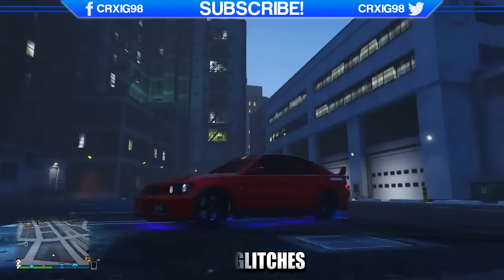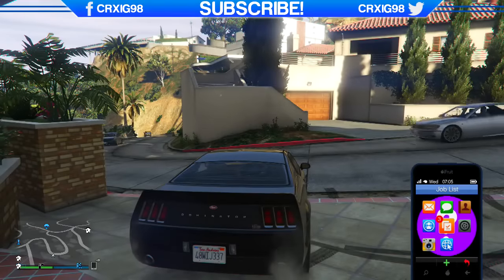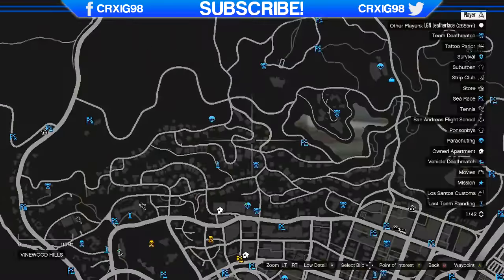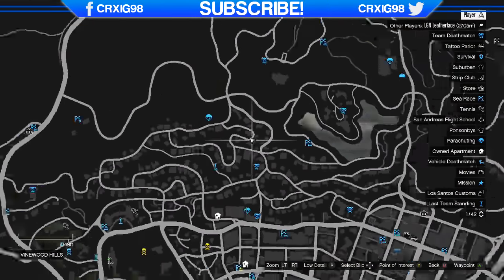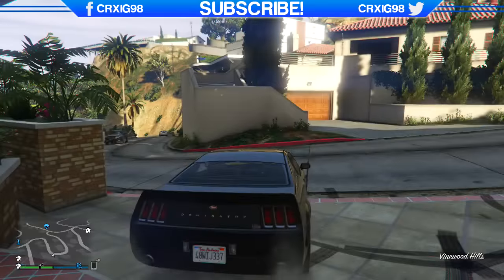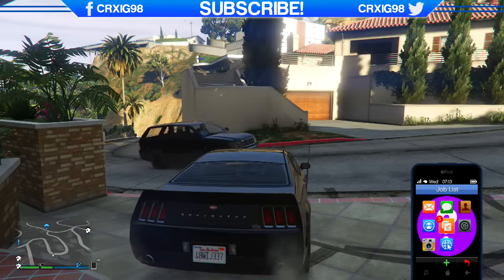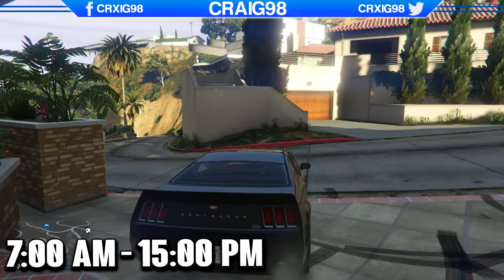Moving on to the first vehicle — this is how to find yourself a free customized Dubster. To get this vehicle, press start and head over to this location on the map. Once you're here, sit inside of your personal vehicle outside of this little apartment or house right here, and literally just wait until the Dubster drives past. The Dubster will only spawn between the times of 7am and 3pm, so make sure it's in that time period.